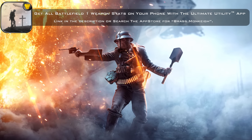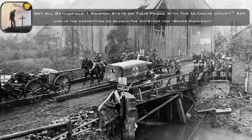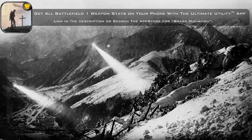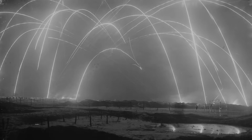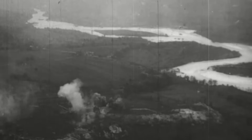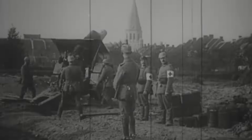Giant Shadow, Battlefield 1's first free map, is due out sometime this month. It's set during the Battle of the Selle in fall of 1918. Large-scale nighttime engagements became more common during World War 1, and the attack that began the Battle of the Selle took place at night. To be clear, I don't really think Giant Shadow will be a night map – the battle lasted for several days – but it does raise interesting questions as to what a night map would look like in Battlefield 1, and if we'll actually see any.